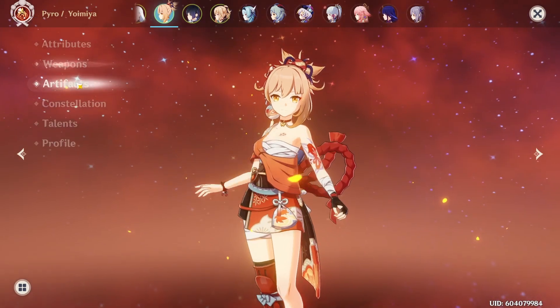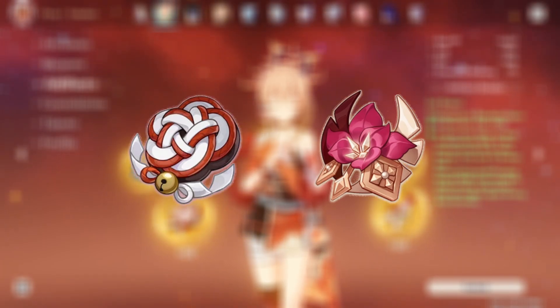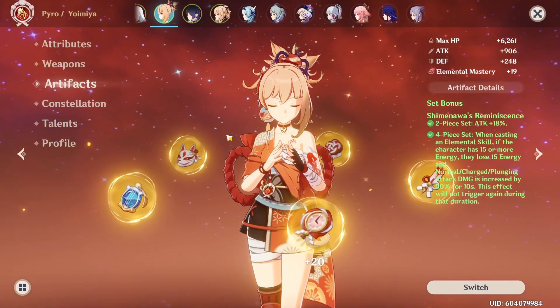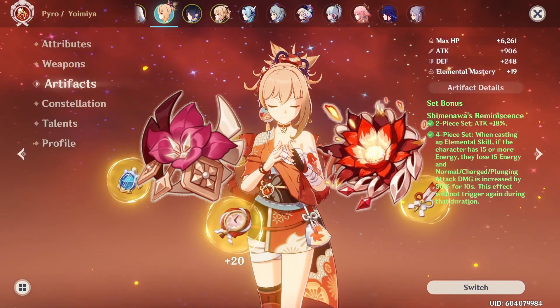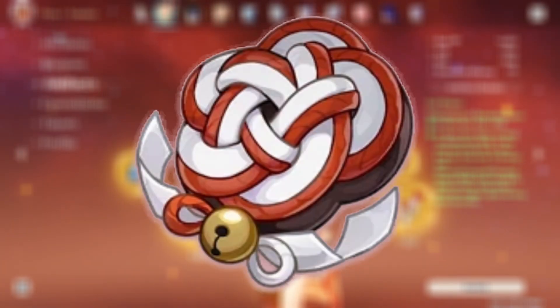For artifacts, the best in slot has to be the 4-piece Reminiscence of Shimenawa set. If you don't have that, a 2-piece Reminiscence with a 2-piece Gladiator — or any artifact combination with a +18% attack on the 2-piece — will work perfectly fine. You can also try a 2-piece Gladiator and 2-piece Crimson Witch set to add pyro elemental damage bonus. The 4-piece Witch set does work pretty well, but if you're going to farm for a 4-piece set, just farm for Reminiscence.